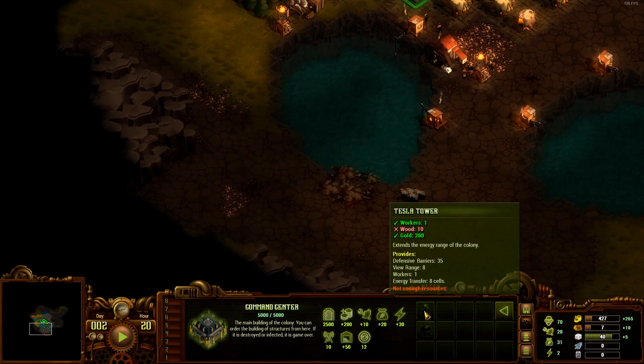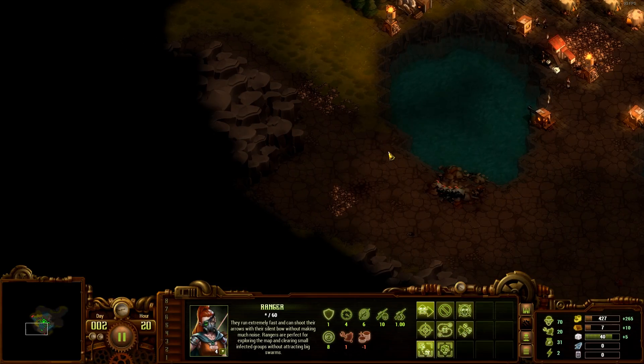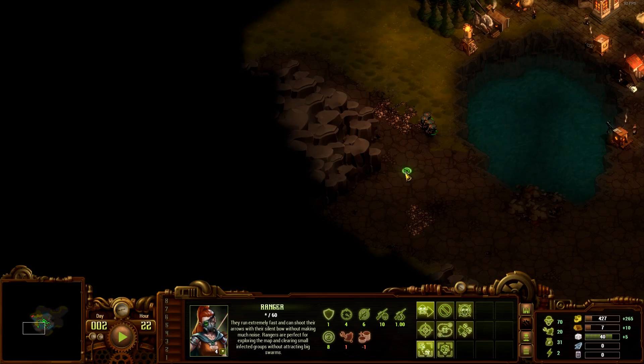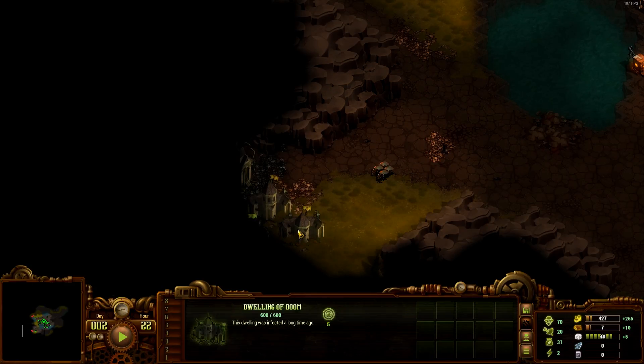I probably need more energy soon - I only have two energy left. Zombies here, are these zombies? The Dwelling of Doom. The Dwelling of Doom - dwelling occupied, infected.